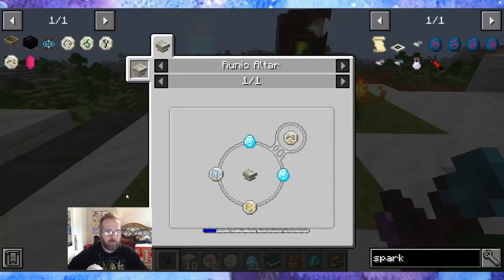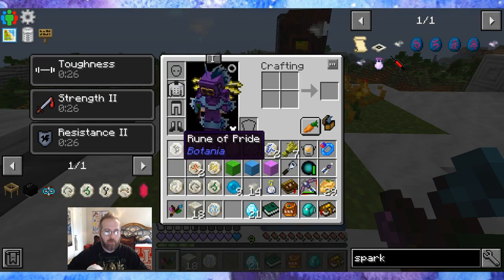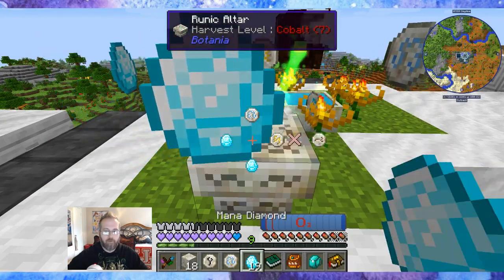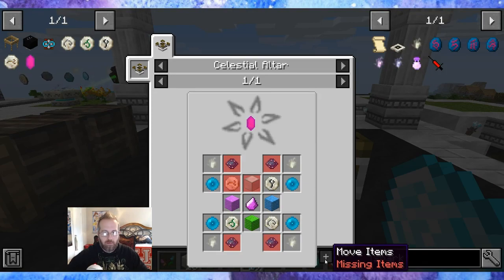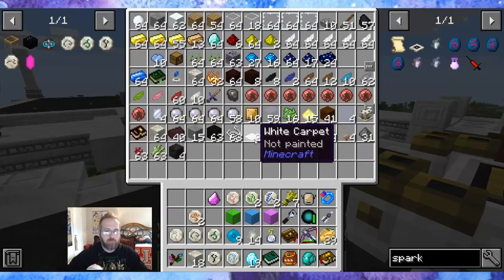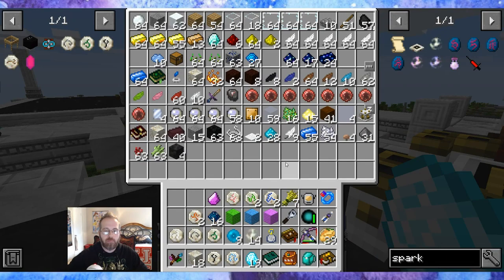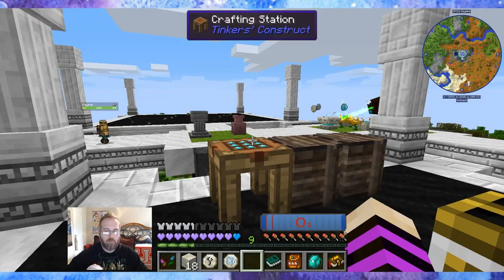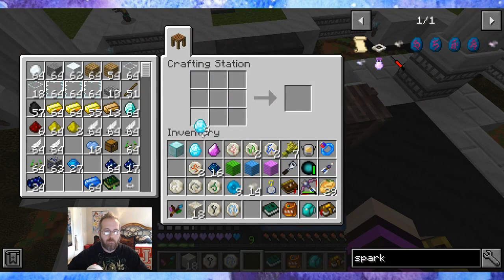Boom! The last one is the Rune of Sloth, which is Autumn and Air. Air and Autumn. There we go. And just out of curiosity — the four resonating crystals. We need the Block of Mana Diamond. No longer need the Wheat.